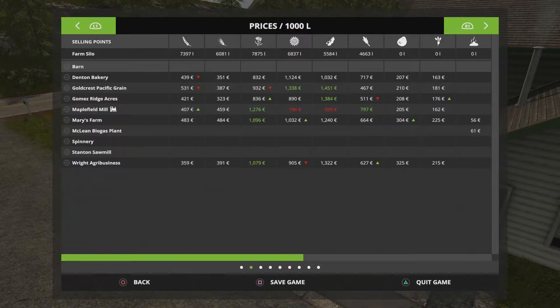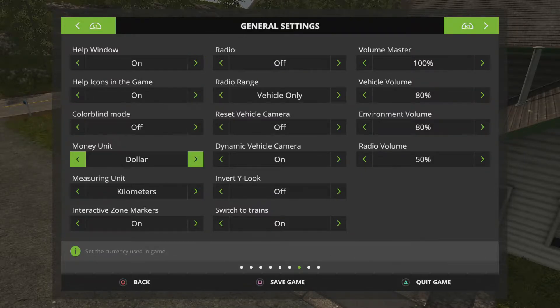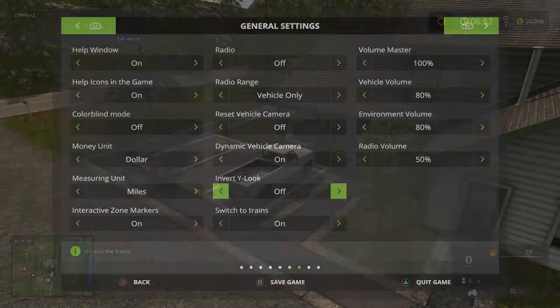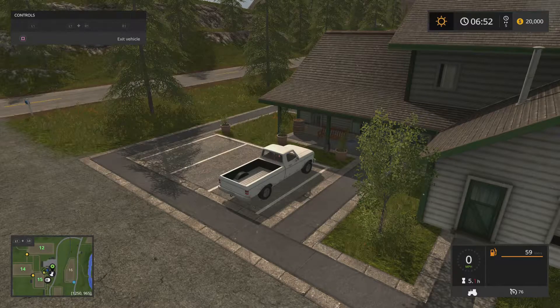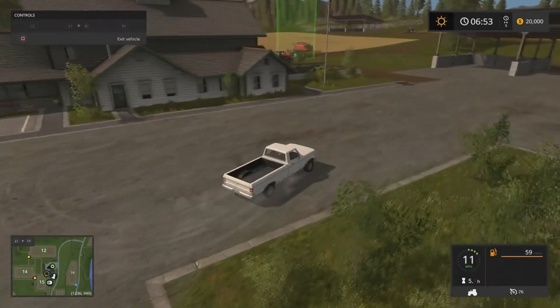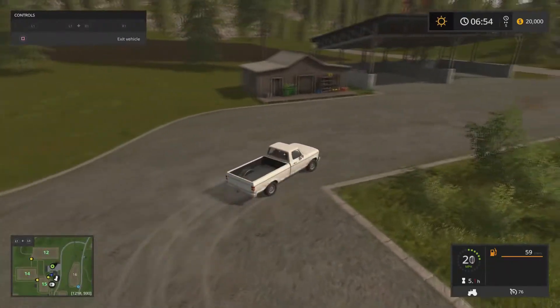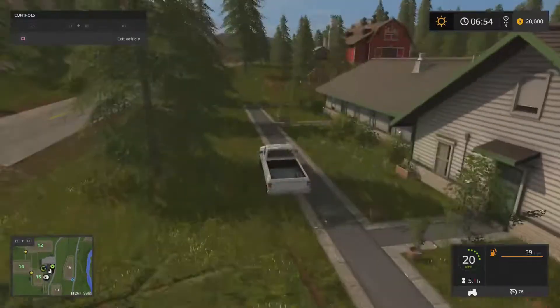I need to mess around with the controls here. Money units — let's switch that to dollars. Miles. R2 is forward and reverse. So your thumbsticks are your movement controls. It's definitely a smaller farm than the American one in Farming Simulator 15 as far as the size of the farm.